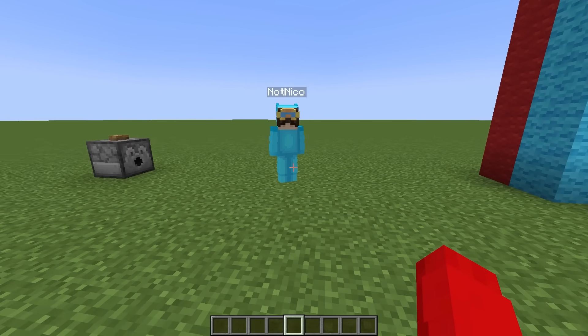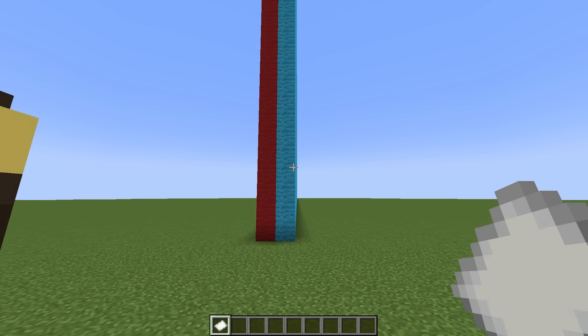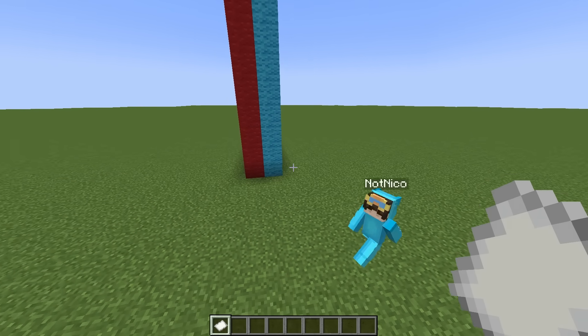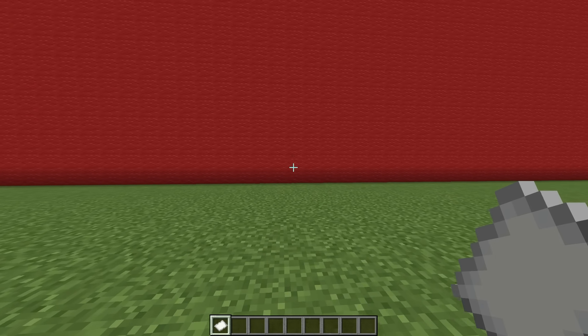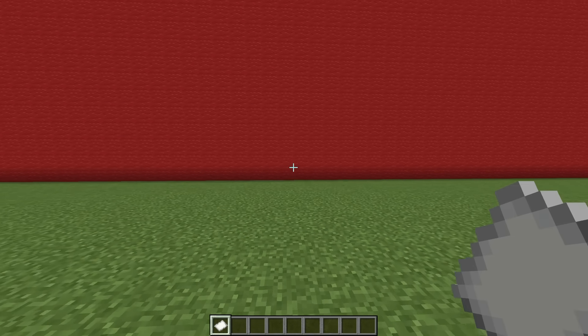What'd you get? I got a house. House? Okay. Now which side do you pick, Nico? Red or blue? Cash, obviously the blue side. Yeah, I know. I love red. Let's go. Blue is my favorite color. Okay Nico, we're each going to have three minutes to build a house. I'm a professional house builder. Okay, ready, set, go.